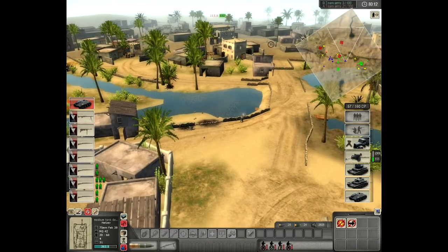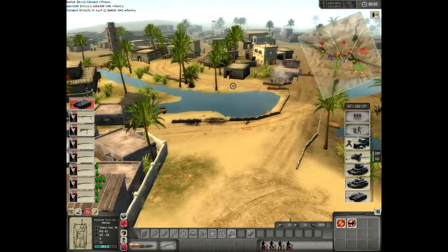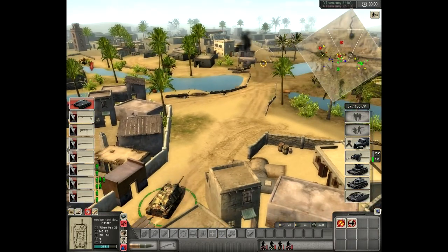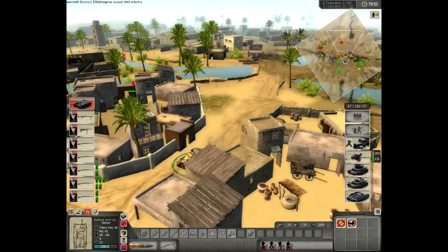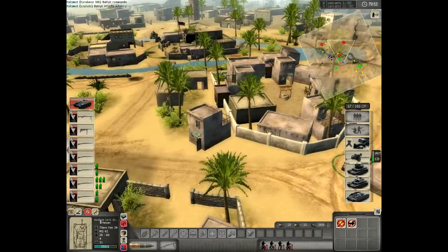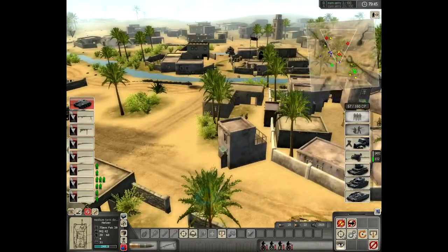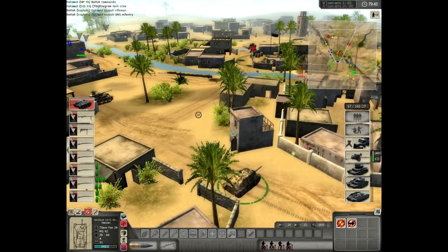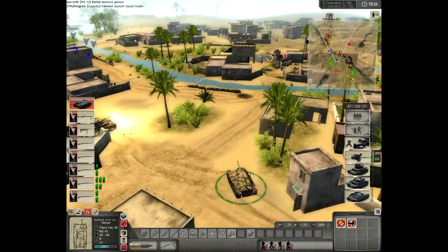Another imbalance according to Cocksmith, who's in the center, is their wall of stone so to speak. I believe it has something with the V formation towards us — I believe it shrugs off shells easier. Plus some hidden feature I don't know about.